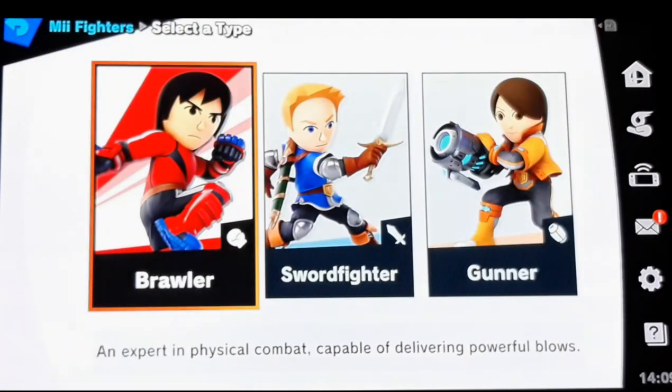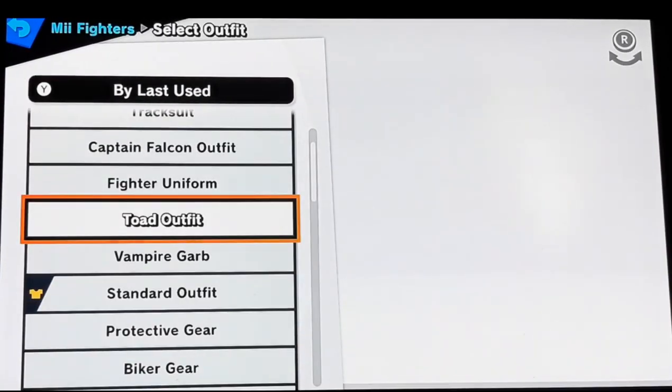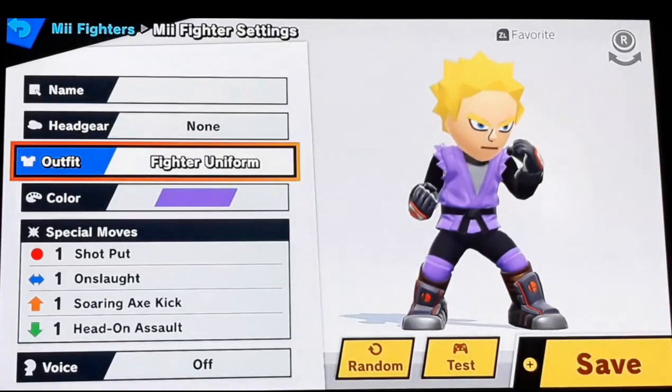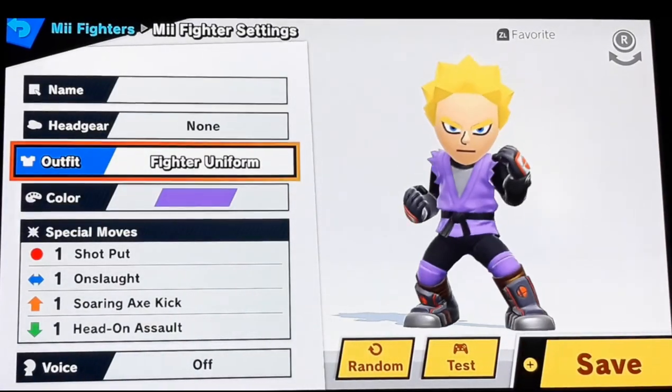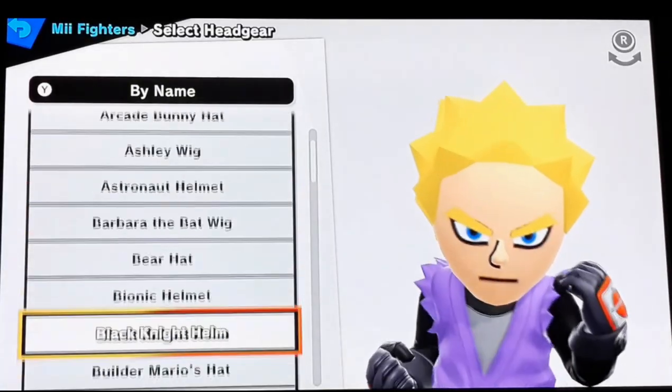Now we're gonna make the Mii Fighter itself, so of course you're gonna pick Brawler. You're gonna use the fighter uniform - this is like one of the easy uniforms you're gonna get throughout the game. And of course for the headgear, what you're gonna use is...